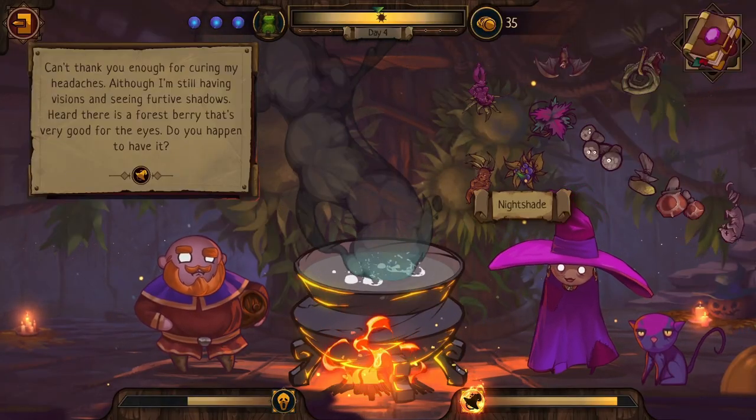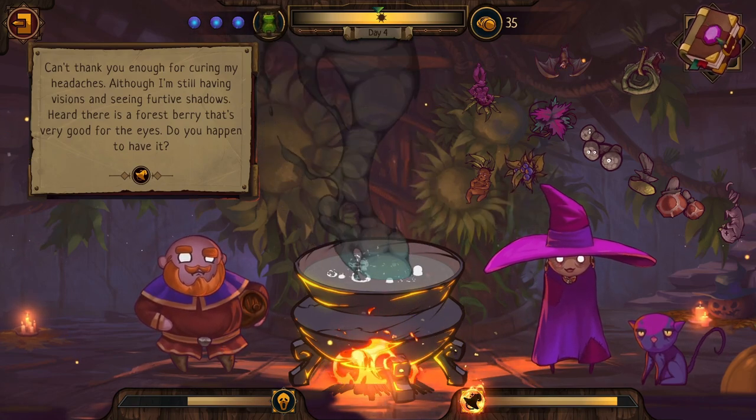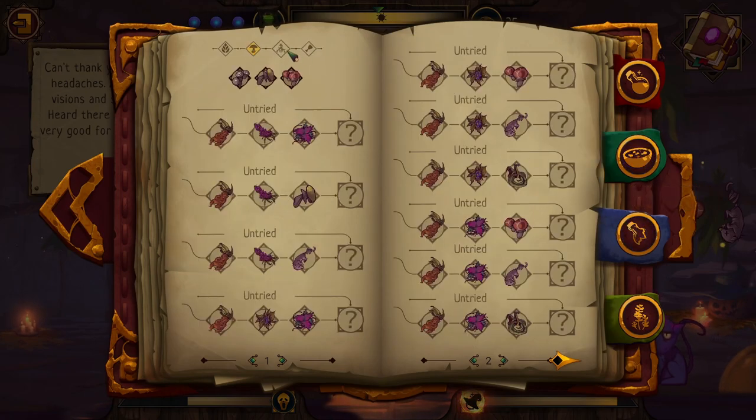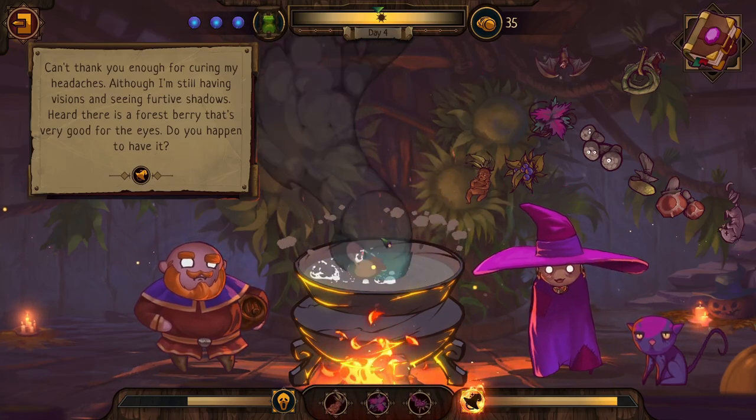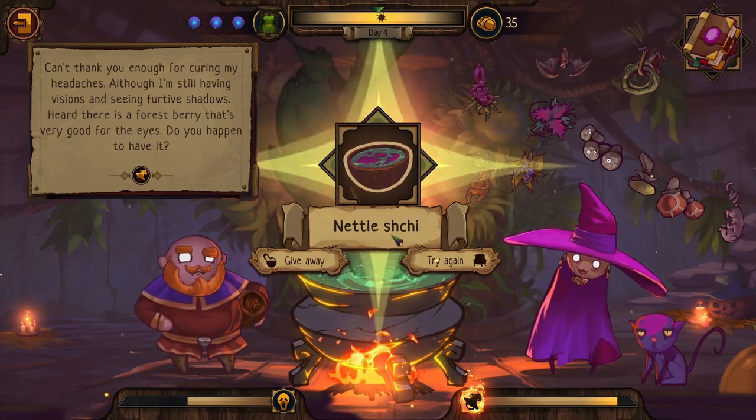I try to figure out the recipe for an eye remedy — experimenting with the ingredient categories: mushrooms, roots, animal parts, and leaves. I try mandrake with the purple root, which looks like nettles. The game reminds me that visitor patience is shown by blue circles at the top of the screen — each circle represents one brewing attempt. When all circles are gone, the visitor leaves.